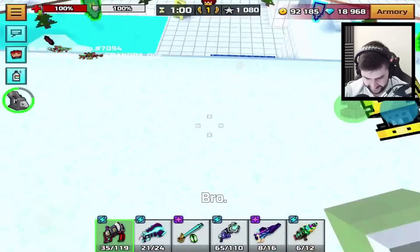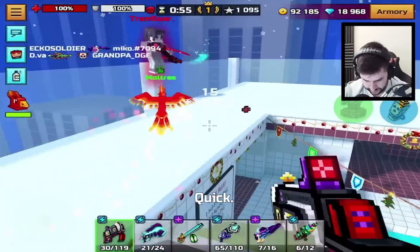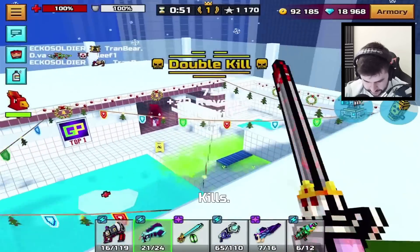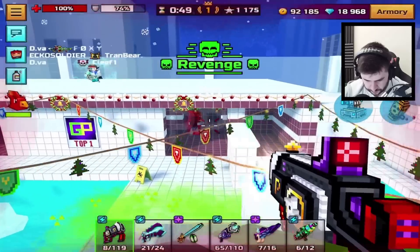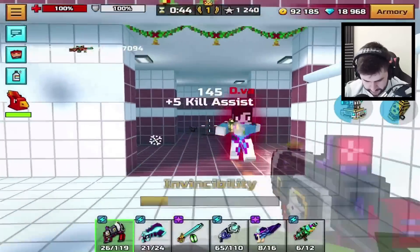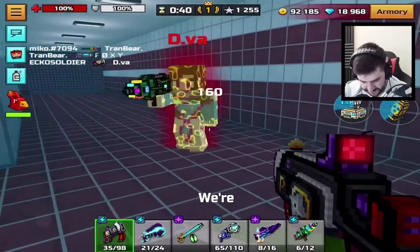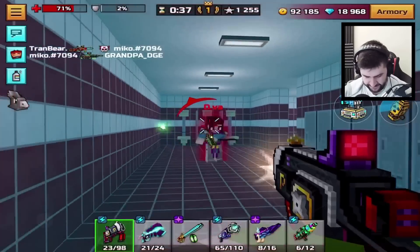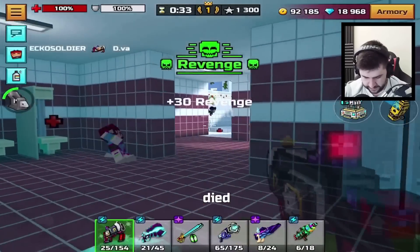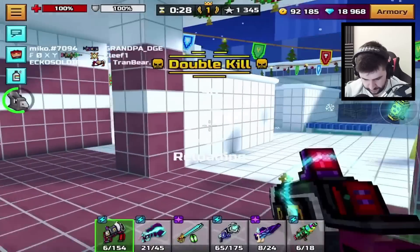The spawns are so bad — we literally spawned on top of each other. Go get him — pet kills. We're doing all right with it, we're doing okay, to be fair. Might die by bleeding if we're lucky. Died anyway.